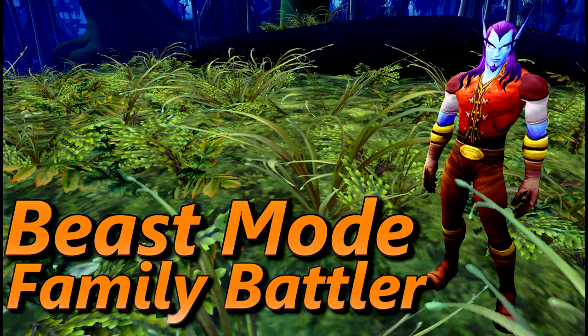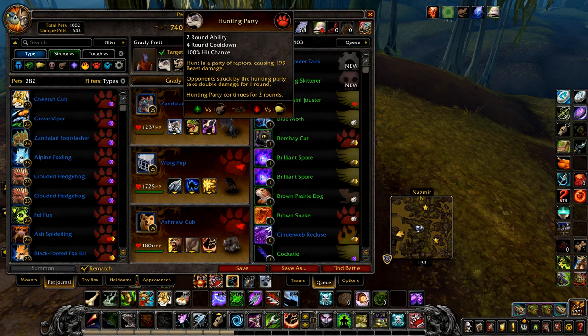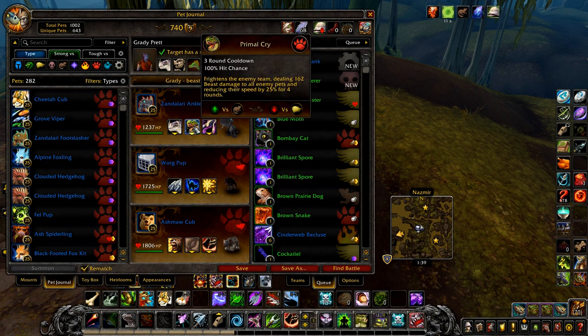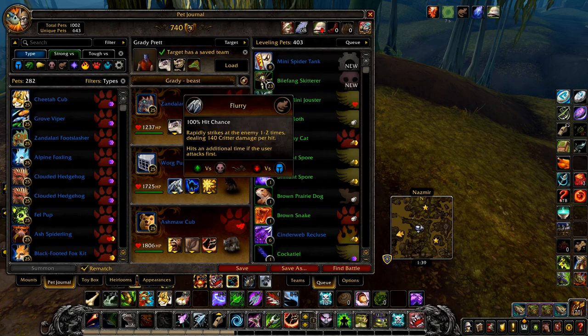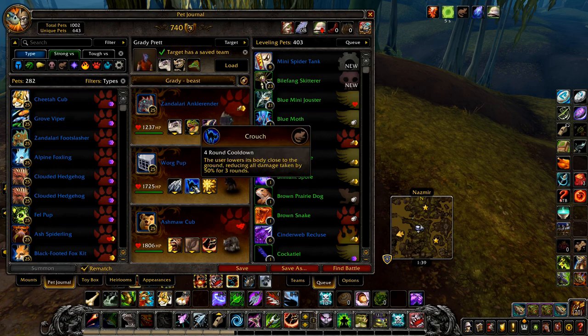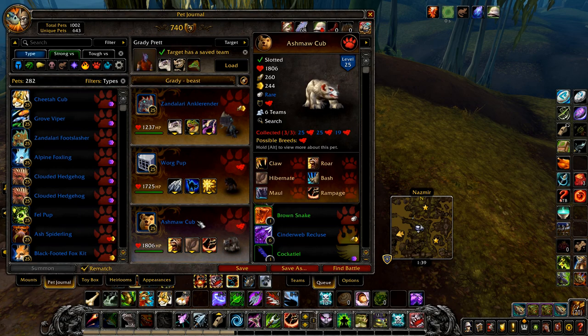Next up we have Beast Mode. This one can again be RNG and will probably take a few tries. Your first pet is a Zandalari Anklerender with Hunting Party, Primal Cry, and Blackclaw. Your second pet is a Worg Pup with Flurry, Crouch, and Dazzling Dance. And finally, any level 25 beast pet with Rampage.